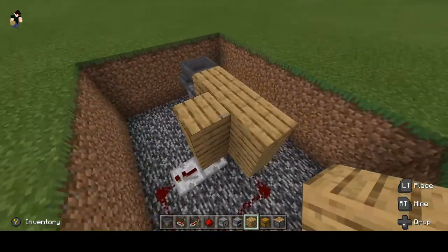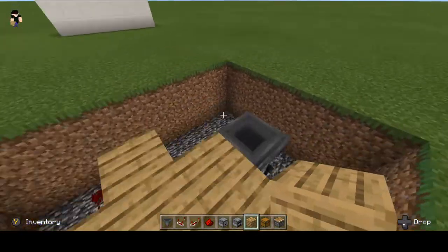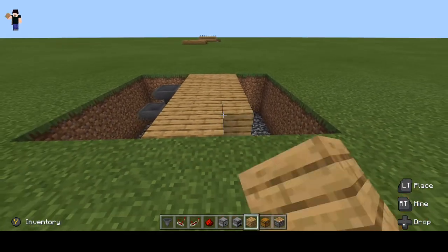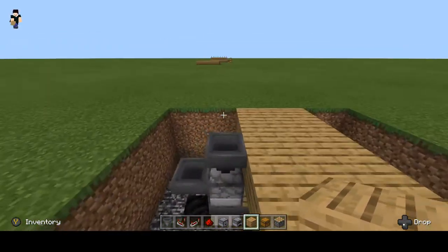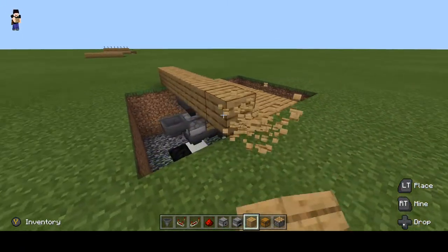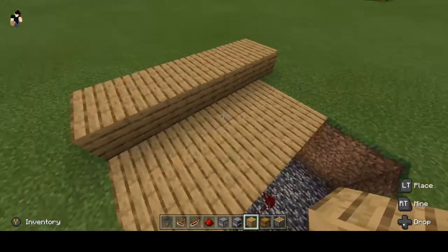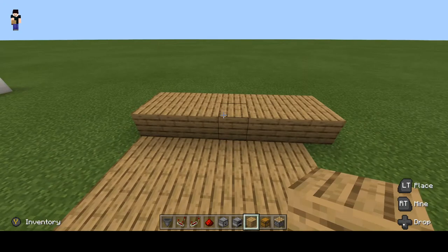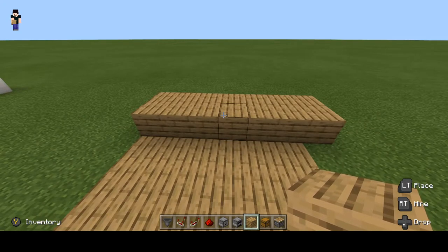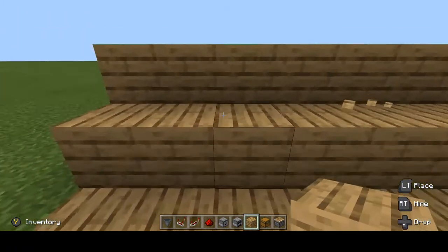Now onto the harder part of the build. Bring your floor in — it doesn't really matter what flooring type you use, mine's just wood. This cool block is your wall. I suggest this be on a counter — it doesn't have to be, but trust me, it's way better on a counter.